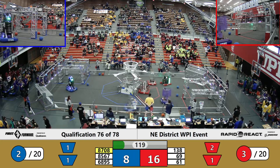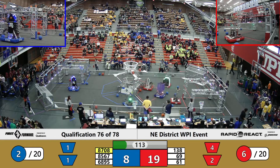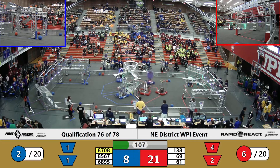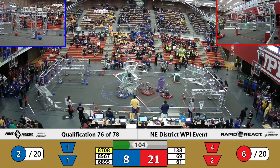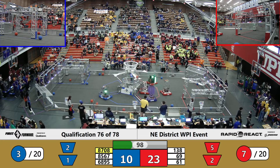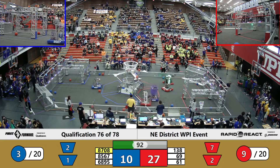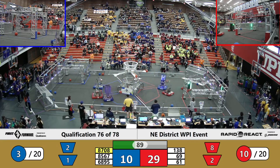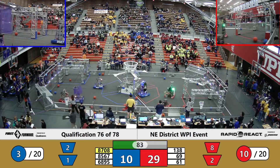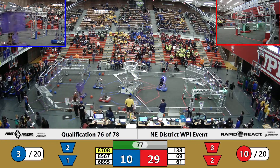This trio of teams with those very low team numbers — you know they've been around FIRST for a very long time. As Team Hyper loads up and launches Red Cargo for the upper hub, 85-67. Ultraviolet trying to load up that upper hub with Blue Cargo. Overly Complex now, looking to line up their shots, track down some Blue Cargo. 68-95.